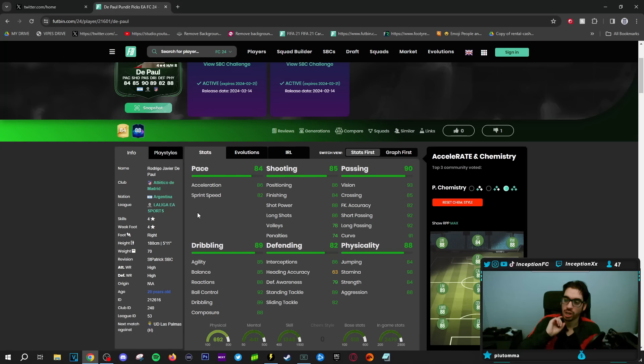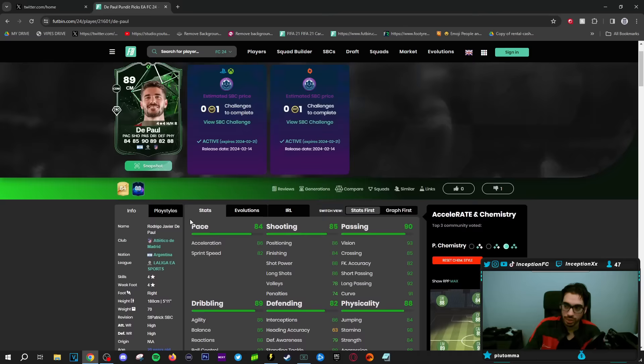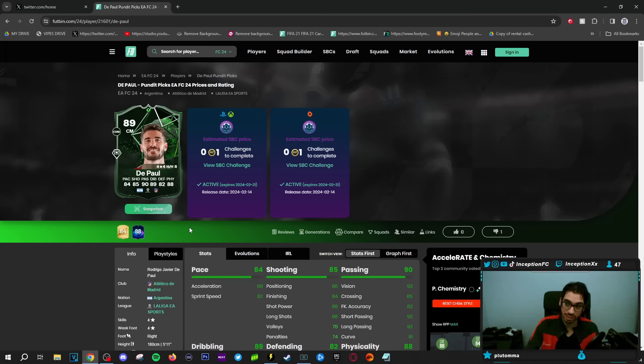There are a lot of links to work with him. One is Correa — if you did the evolutions during that time period, he has a five-star weak foot, so that's going to be a triple link setup. If Molina gets a card in the future, you get the link to Molina, who's also a triple link setup. If you have Lorenta in your team, there are so many different things you can work with.